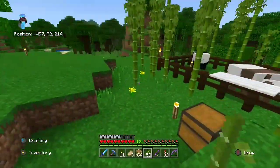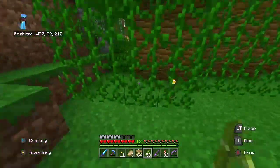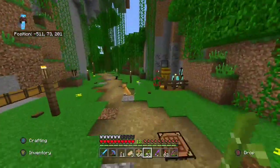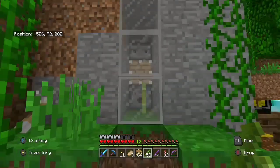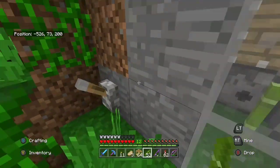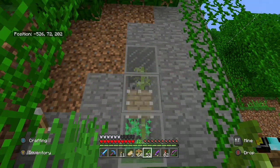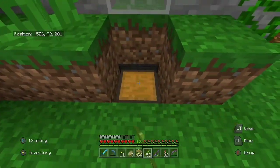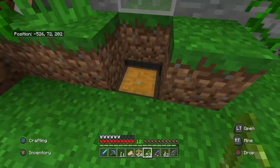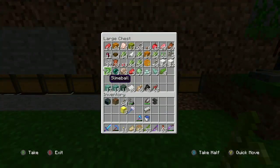You get a couple of pieces and that's all you need. Once you've got a couple of pieces, you can plant it in the ground, it'll grow tall, and you can harvest it. Or you can bone meal it — that's another way. Or you can build yourself a little machine like I did here. This is just a simple machine that when turned on, it puts out bone meal and then it's harvested just like sugar cane. Easy — it collects it, and that's how we've been doing it. I've been sharing the bamboo with everybody else on the server because it is a little bit of a pain to get.